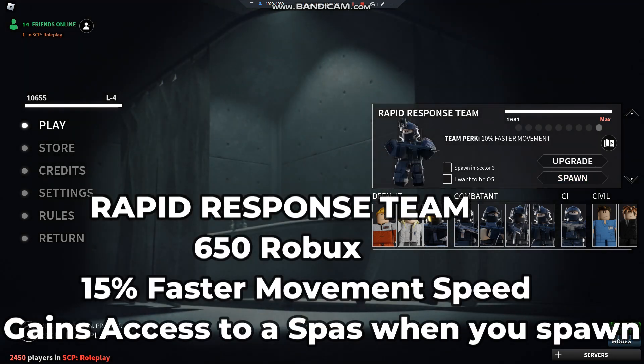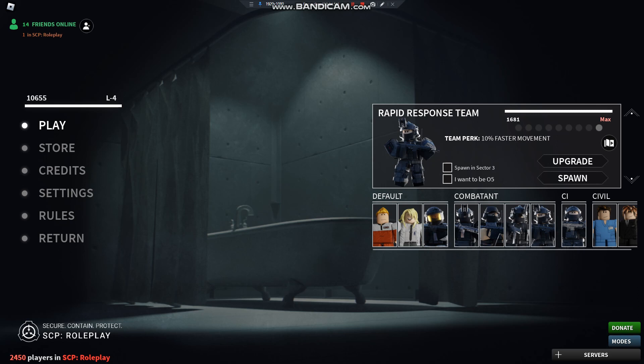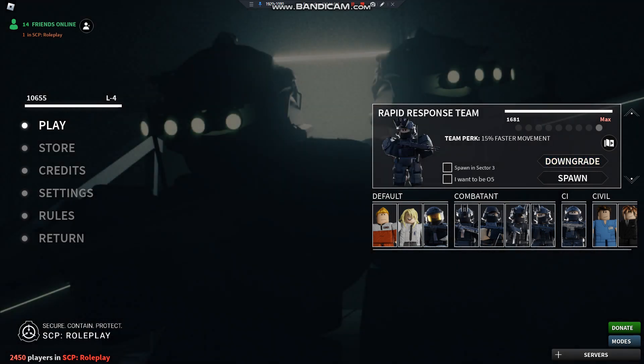Next is the Rapid Response Team. Not upgraded, you get 10% faster movement, which is very nice. But then upgraded, you get 15% faster movement plus a SPAS for free, and outfit changes.